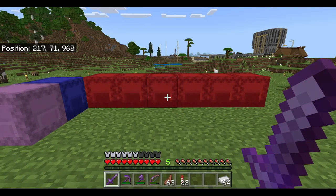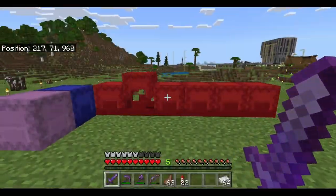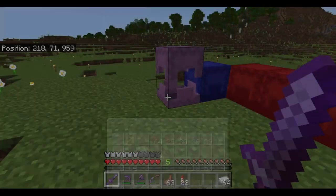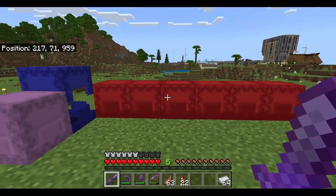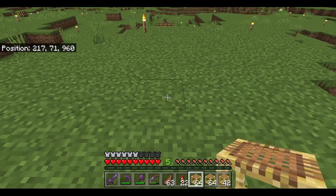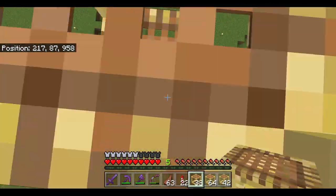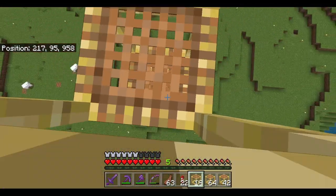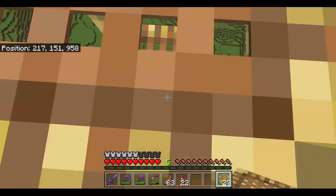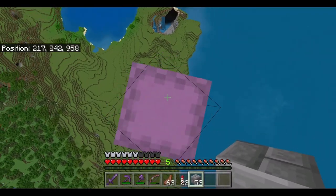This farm requires a lot of materials. I have six shulker boxes completely filled with everything I'll need, plus a couple extra shulker boxes with spare materials. I'm going to start by towering 160 blocks in the air. You only really need to tower 150 blocks above the highest block in your area, but I'm going a little extra higher. Once at the top, build yourself a platform.